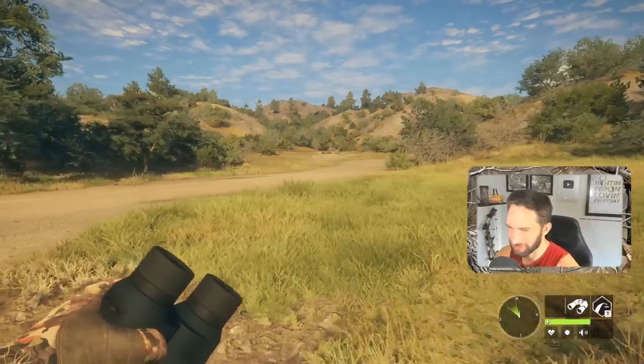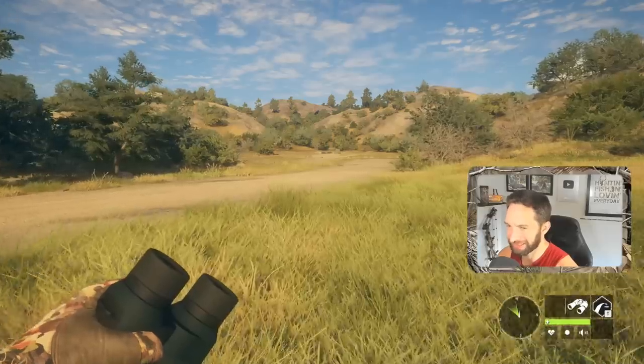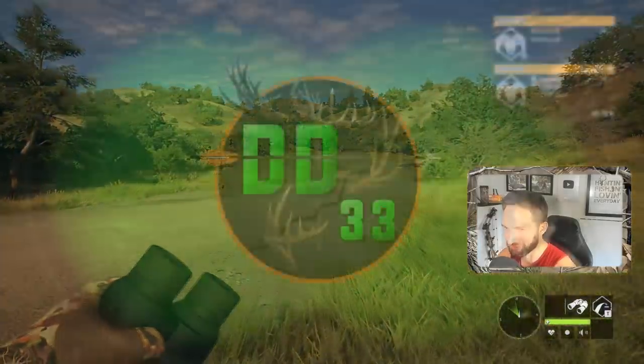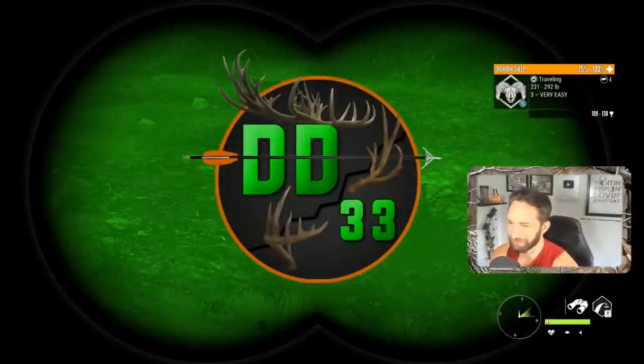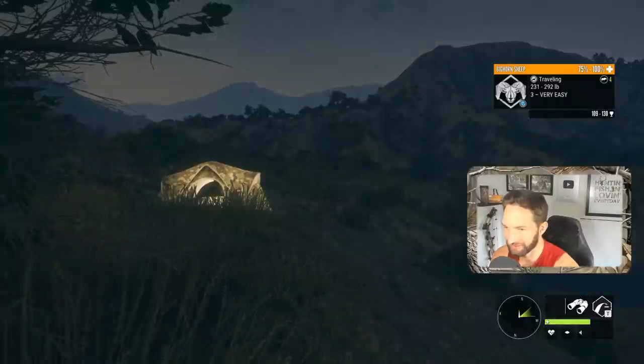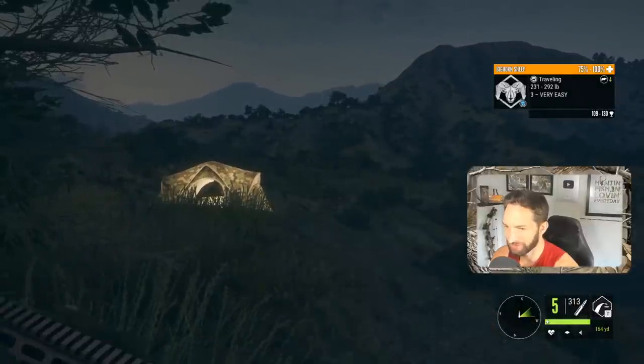Alright guys, today we're gonna be back out here at Rancho de la Rio going after a diamond bighorn, because it's been quite a while since we've gotten one. We're gonna be taking down our first bighorn sheep in the night with the red dot sight. Check this out, this is gonna be pretty cool.